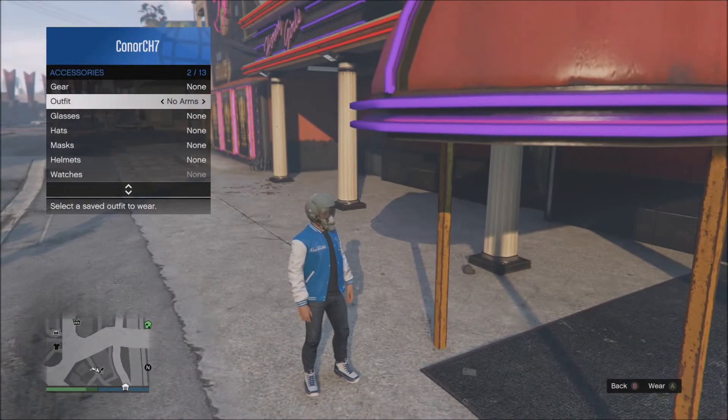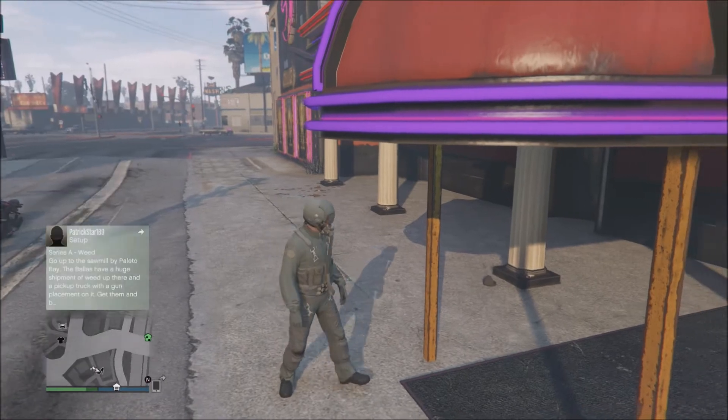To do this glitch you need the flight outfit saved, either the green one or the black one, and then you want to make your way to the strip club.